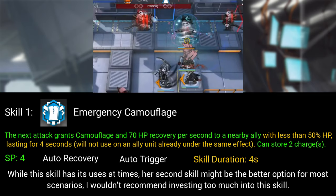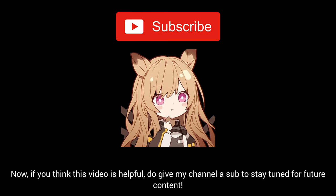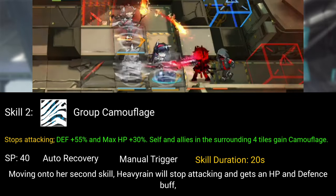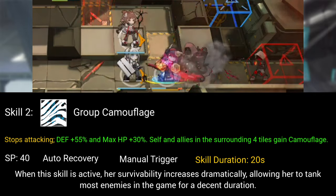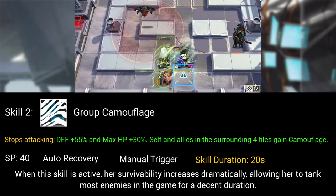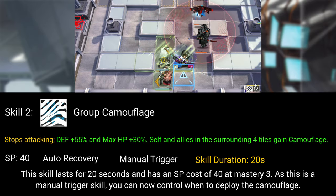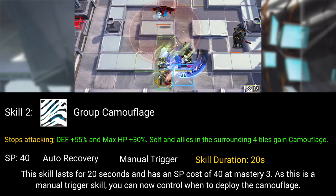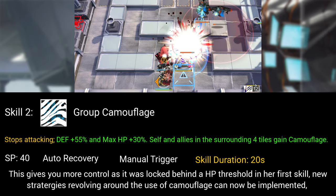While Skill 1 has its uses at times, her second skill might be the better option for most scenarios. Moving on to Skill 2: Heavy Rain will stop attacking and gets an HP and defense buff, as well as applying the camouflage effect to herself and operators in the four surrounding tiles. When this skill is active, her survivability increases dramatically, allowing her to tank most enemies in the game for a decent duration. This skill lasts 20 seconds and has an SP cost of 40 at Mastery 3. As this is a manual trigger skill, you can now control when to deploy the camouflage, giving you more control as it was locked behind an HP threshold in her first skill.